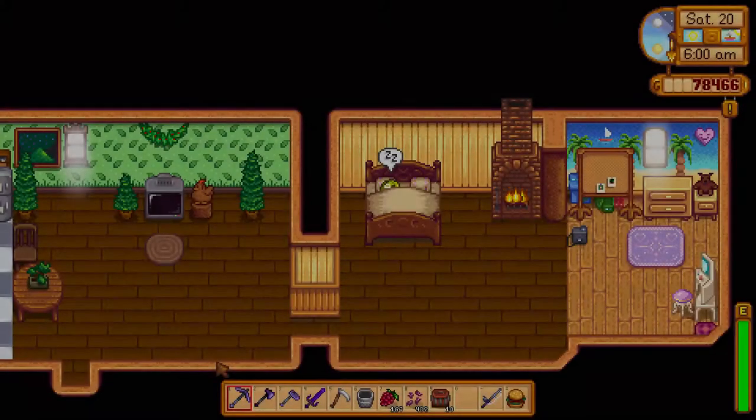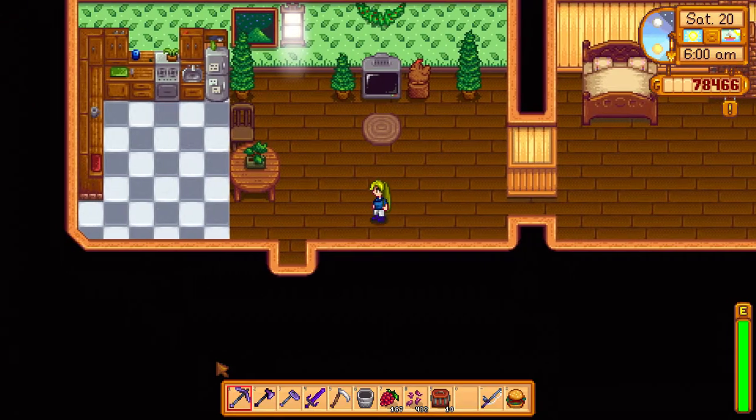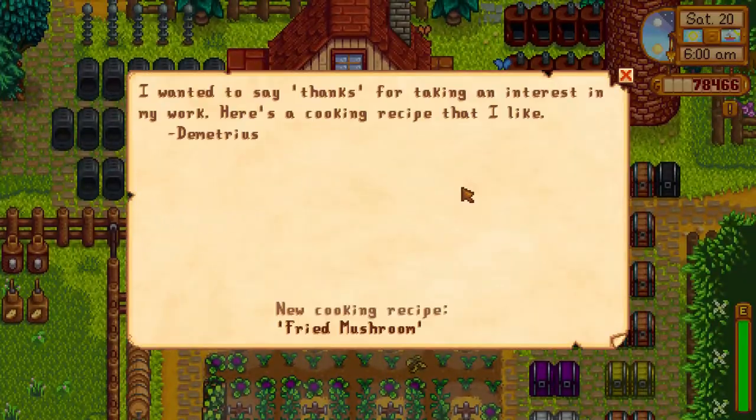To get the fried mushroom recipe, you have to become friendly with Demetrius. Once you get 3 hearts of happiness, he will mail you the recipe for the fried mushroom, allowing you to fry a mushroom for dinner.